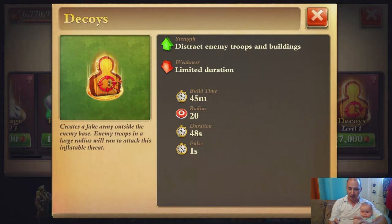Decoys. I have played around with this and wanted to actually just do a brief overview on it, complemented with Shooter Night Attack. Now, the weakness is that this is a limited duration decoy. It distracts enemy troops and buildings. So we've got a 45-minute build time with a radius of 20, which is huge. And the duration is actually 48 seconds. Pulse is 1. I'm assuming as you upgrade that, the duration might increase as well, and the pulse might decrease.